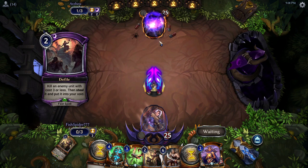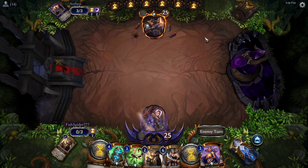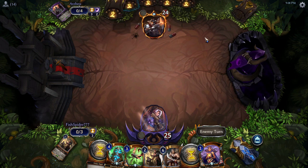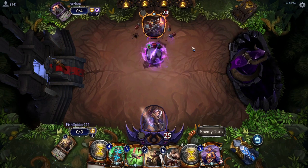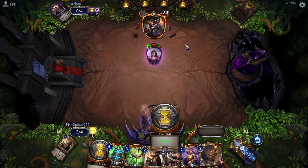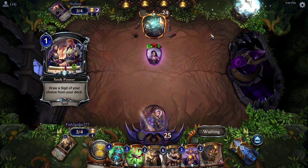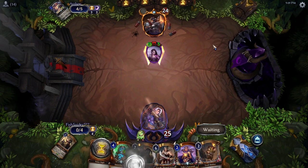Arzu — we saw before in the previous round — just having Defiles, Annihilates, Banish, and all these kinds of cards to just rip apart the opponent's board. It really left the last opponent staggered; they couldn't really get a game going because every unit they played got immediately killed. We might see something similar here again. Arzu's strategy is to just play one or two threats and keep removing everything that Fish Spider does.